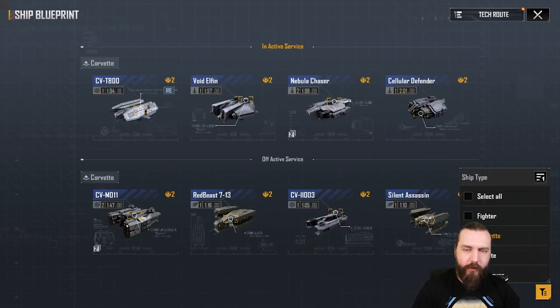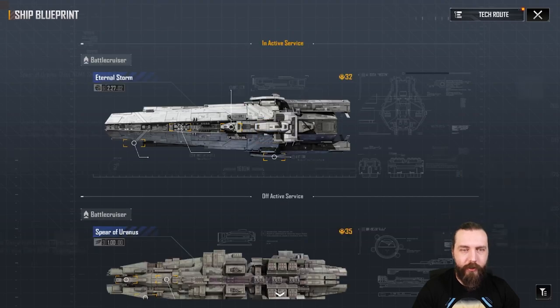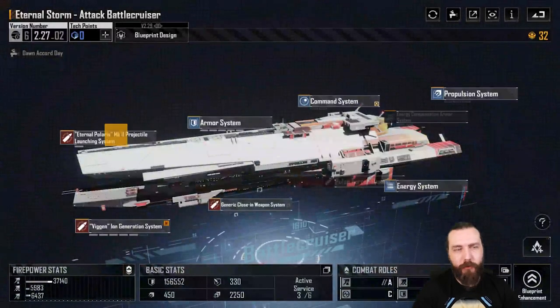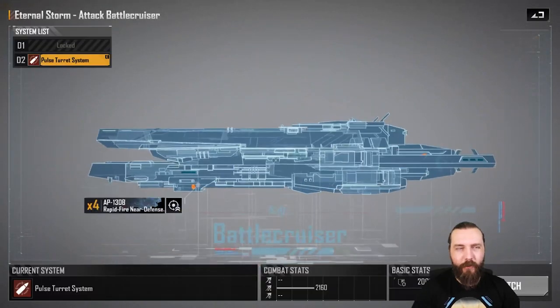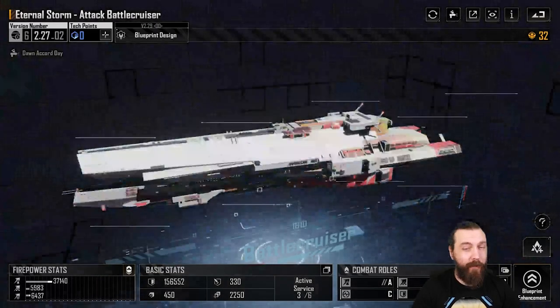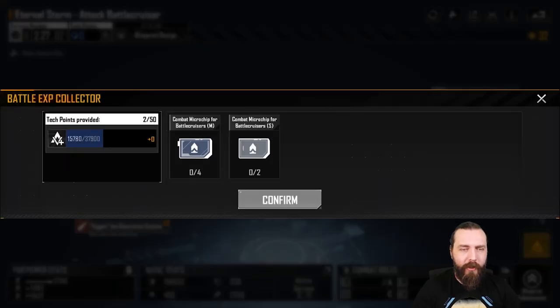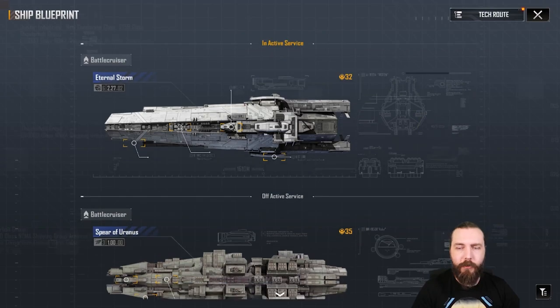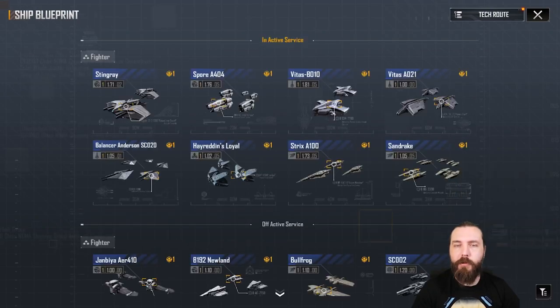I've not done any of the Corvettes yet. I'm not sure what to do with the battlecruisers and auxiliary carriers, because you need multiple systems and all sorts of stuff — extra weapons — to really talk about them, and I don't have a lot of those. So I may look into that a bit later down the line, but we've still got the Corvettes to go through anyway, and a few fighters left.